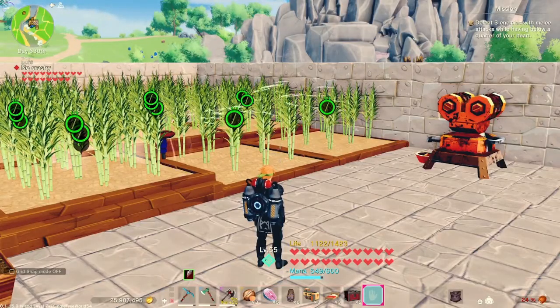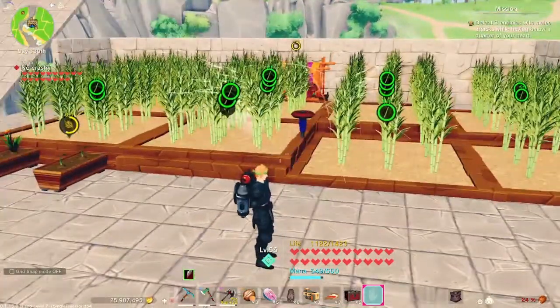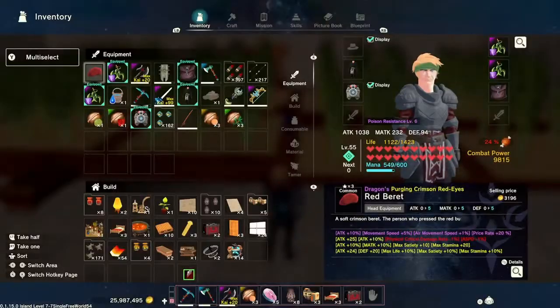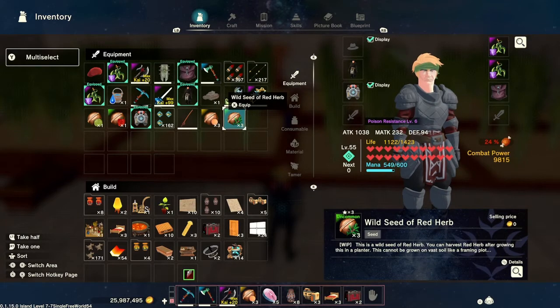Hey everybody, this is Greg with Year of the Dad Gaming. Today we are going to talk about automating creation of potions. We're going to do hell resistance potions, which require red herb and hell peppers.